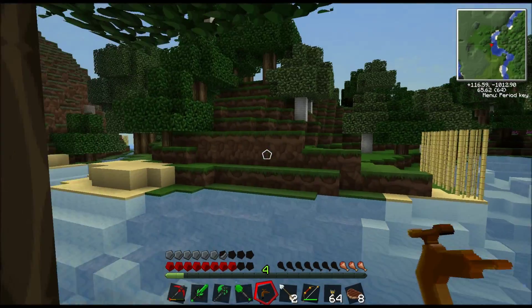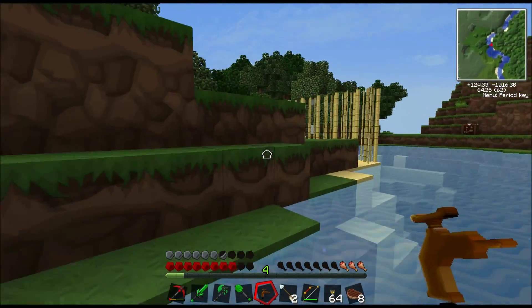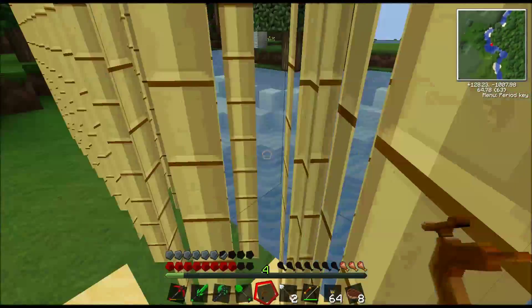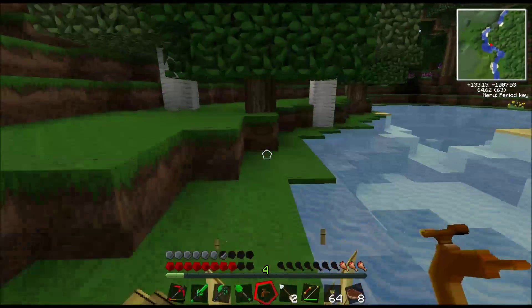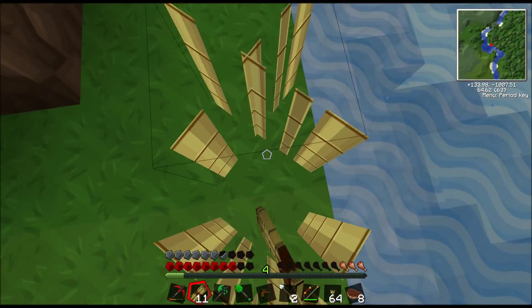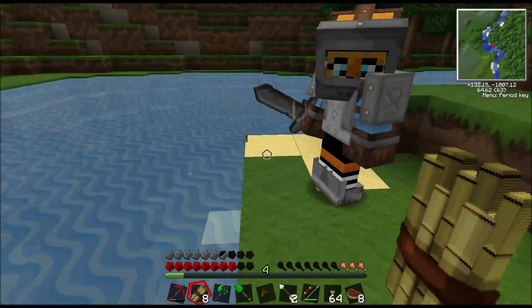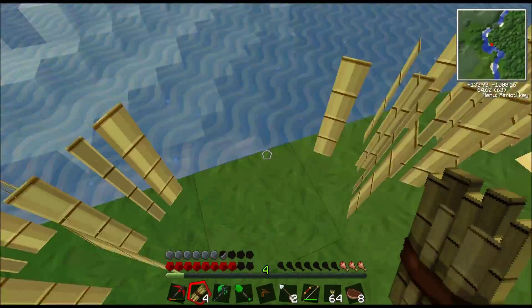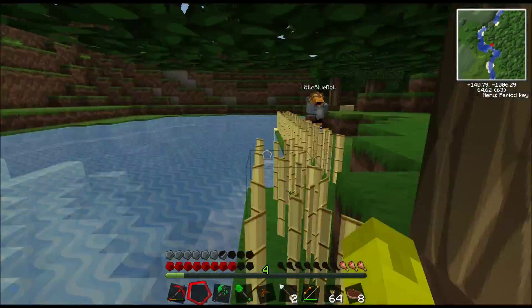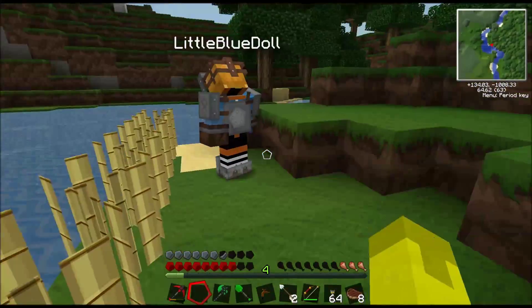I know what I'm looking for, it's just a pain. Usually they're in swamp biomes, but we have a swamp around here. Oh crap, enderman! You just walked straight through him. Don't take it out, just be aware we're probably about to get attacked.